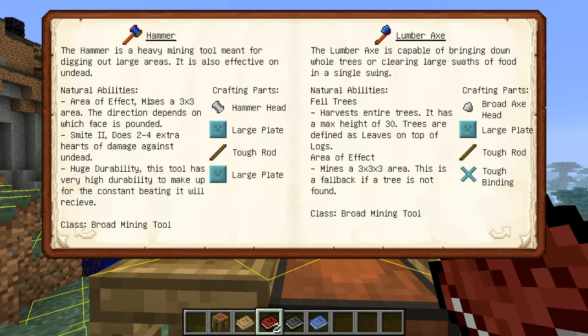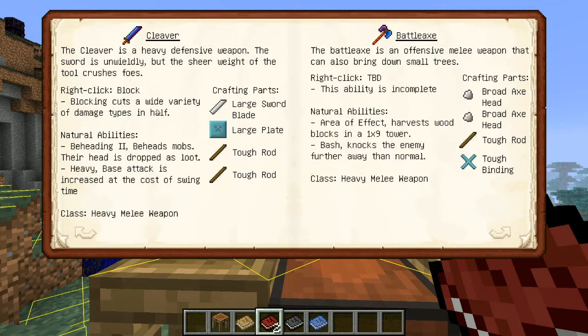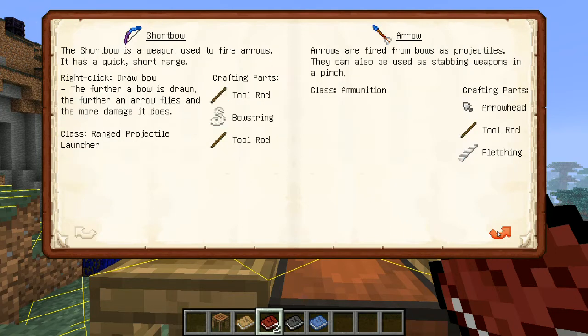So the hammer has a natural ability of area of effect — it mines a 3x3 area. The lumber axe will harvest trees up to a max height of 30; if not, it'll just mine them in a 3x3x3 cube. The excavator will mine a 3x3 area much like the hammer, but it'll do it on sand, gravel, and dirt. The scythe attacks mobs in a 3x3 area and harvests in the 3x3 area. The cleaver starts with beheading — you can upgrade it, so if you're farming wither heads it's a lot faster.